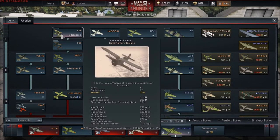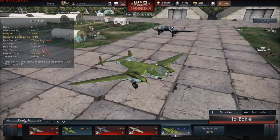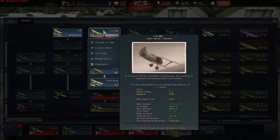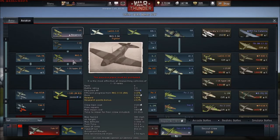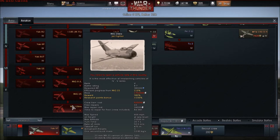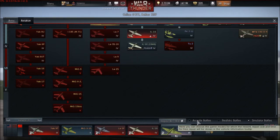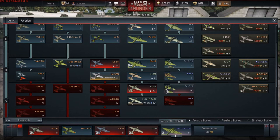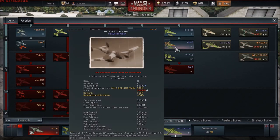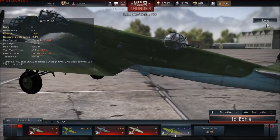Depending on game mode, you will get different points. In arcade the I-15 shows a 10 percent reward. Switching to realistic, it changes to 30 percent reward, and all rewards go up massively — the MiG-3 to 130 percent, the MiG-15 to 380. In simulator it goes up to 470. The reward increases more from arcade to realistic than from realistic to simulator. Arcade can work out better because you get a lot more matches done, but in realistic you can still make a decent amount.